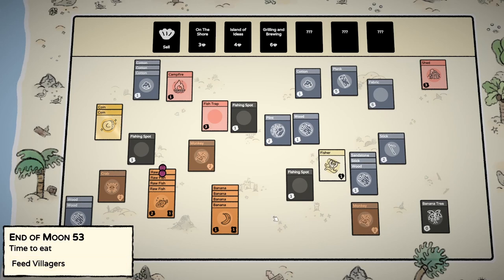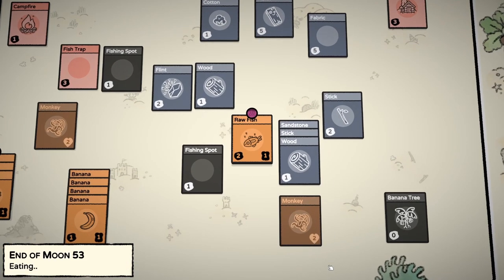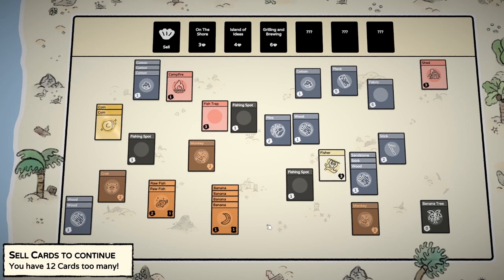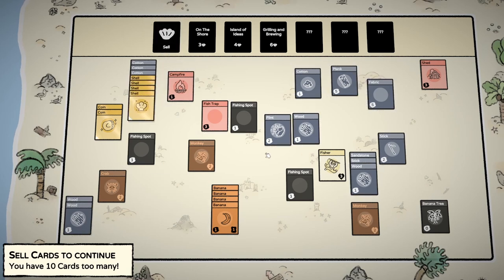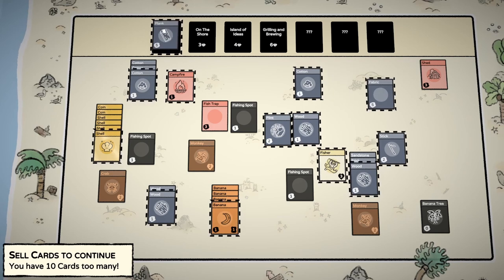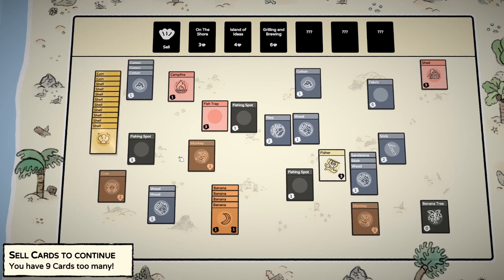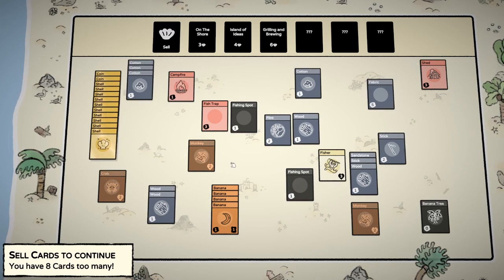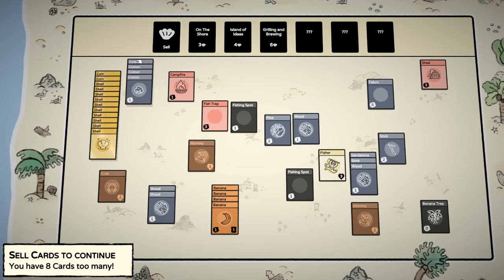This just barely made it! The monkey turned back into a regular monkey - like Cinderella but it's a regular monkey. Feed the villagers - I hope they eat the spoiling food first. 12 cards too many. We're going to sell the fish; I really wanted to turn it into sushi but it didn't work out. I won't sell the fabric - I'll sell the plank and one of the fishing spots.